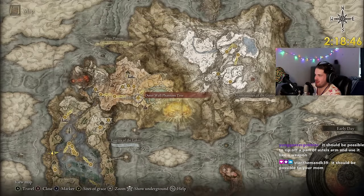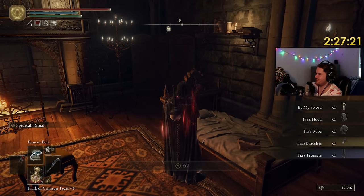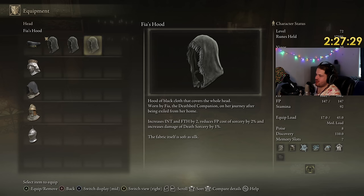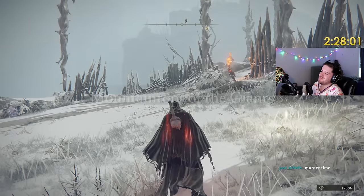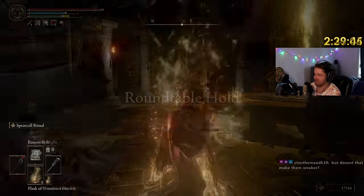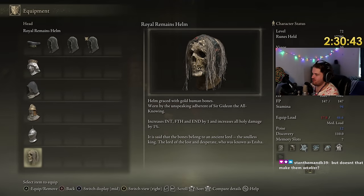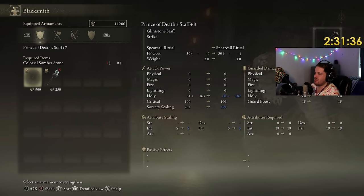Now we can go to the capital and go get the Fear set. Our current set gives us Intelligence and Faith by one; Fear set gives Intelligence and Faith by two, reduces cost of sorcery by 2%, and more damage. It's just so much better. Let's upgrade the staff to plus seven and then fight Morgott and Radan. You just died from holy damage anyway — you didn't even die to Deathblight, that's cringe.